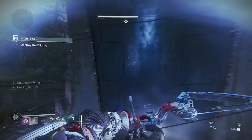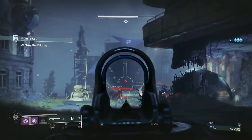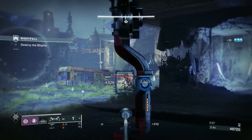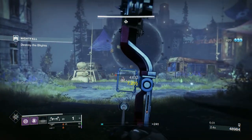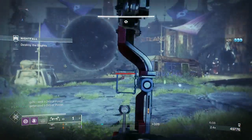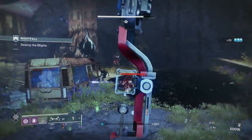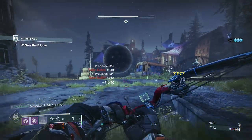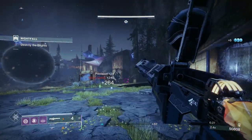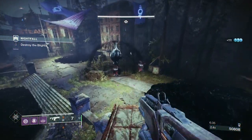In situations like these the Xenophage became my choice. There are three arc shields, one void shield and an absolute mess of solar shields. I wanted to use a linear fusion rifle — with linears being so strong this season I thought Corsair's Wrath with high impact reserves would do a good job. But honestly, Xenophage does more than just take down solar shields — it actually bypasses the arc shields. So it was a no brainer.